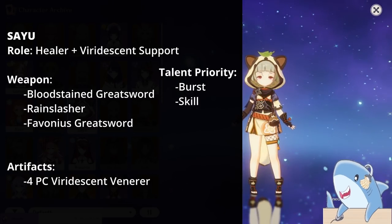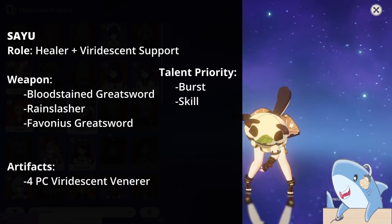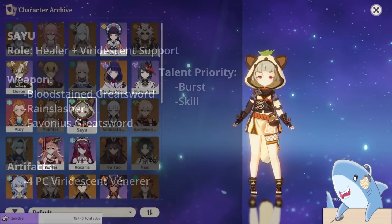If you can't get Elemental Mastery on the headpiece or are just bored of farming Viridescent Veneer, Attack percent in any of those three categories will suffice. If you need more Energy Recharge, you can put that in her Sands as well.